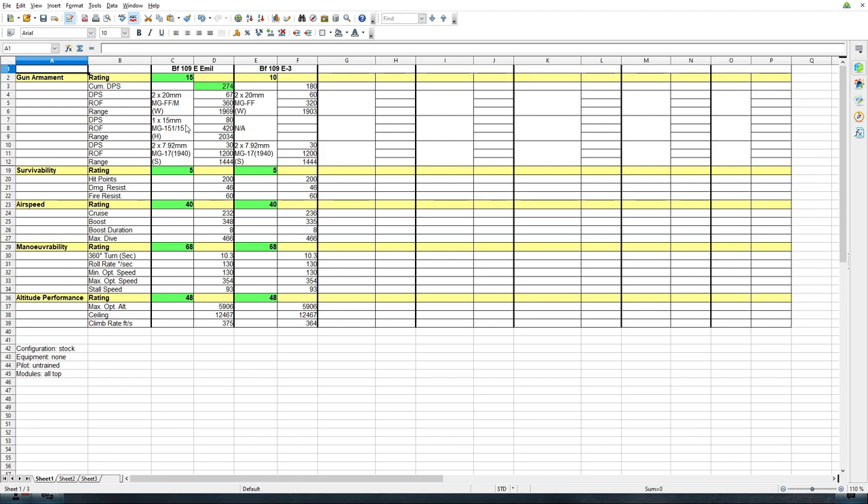The E-Emil is certainly close to being a boom and zoomer. The E3 is nowhere close to that — it's a high energy fighter. Many of these figures can be affected for the better by an astute choice of equipment, consumables, and a well-trained pilot. Both my E-Emil and E3 in my hangar are significantly better than these base figures. But once you start including equipment, consumables, and pilot skills in the comparison, it quickly becomes very difficult to sort out what is the base aircraft and what is the contribution from the pilot and equipment, so I'm not going to do that.